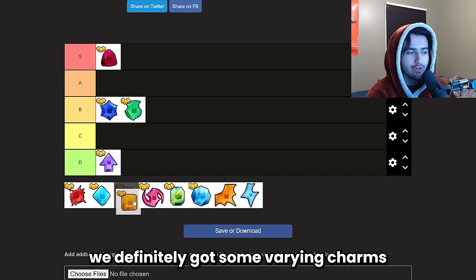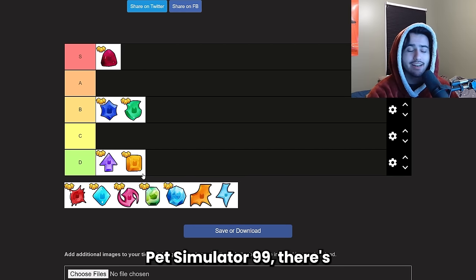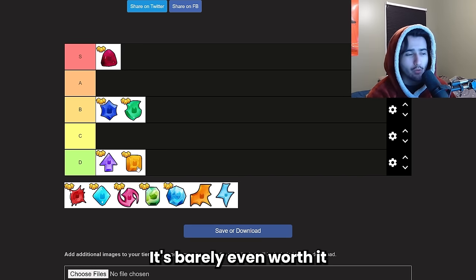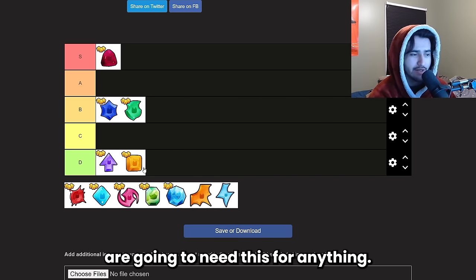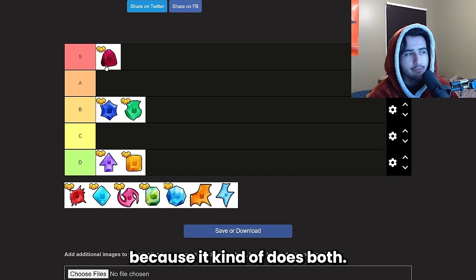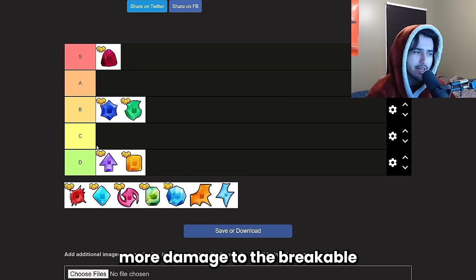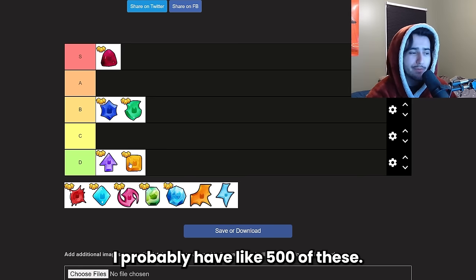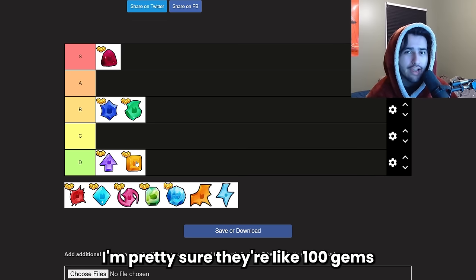The coin charm is D tier. In Pet Simulator 99 there's absolutely no reason you need a coin charm — it's barely worth it to open eggs in the game. If you really want more coins, just use the bonus charm since it does both. Even using the strength charm will get you more coins because you do more damage to breakables. From my charm stone openings I probably have 500 of these and they're not even worth selling, maybe 100 gems each.